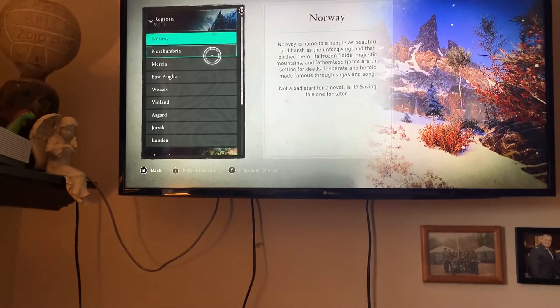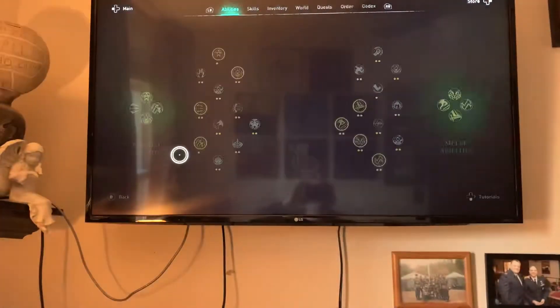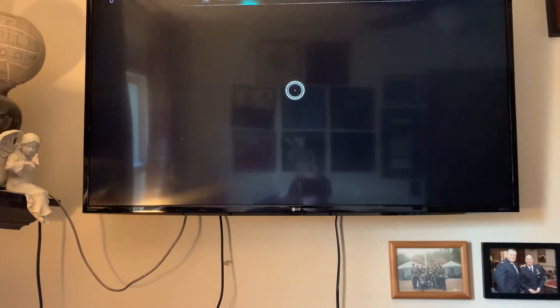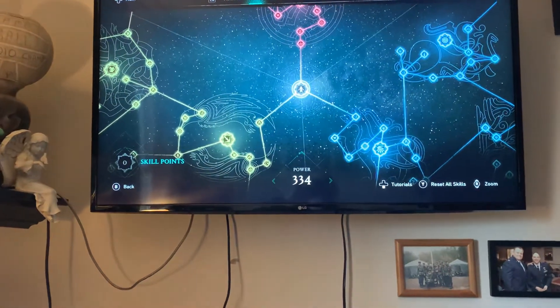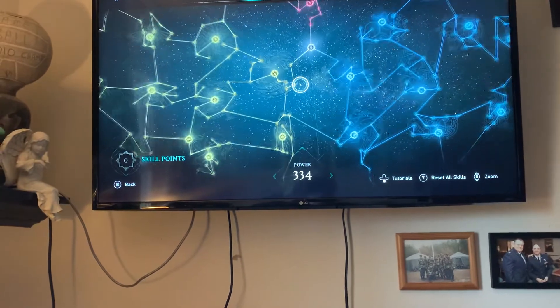You can see all the codex information is there. Going back to abilities and skills — there's plenty of skills.